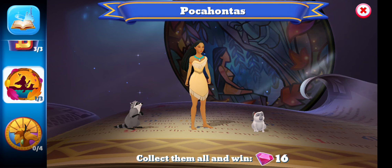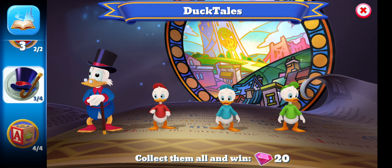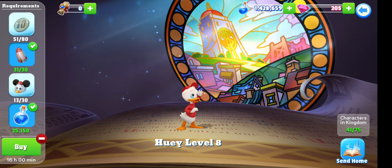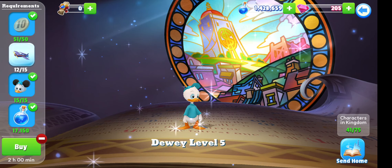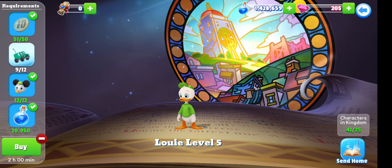Let me quickly go through. Scrolling along, we'll start off with Huey, who is level eight, which is good compared to the others — but he needs to be level 10. Then Dewey, who is level five — there's a big drop from Huey — and he also needs to be level 10. And Louie is level five as well and needs to be level 10.